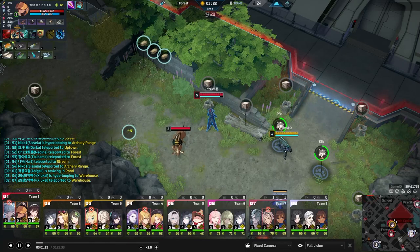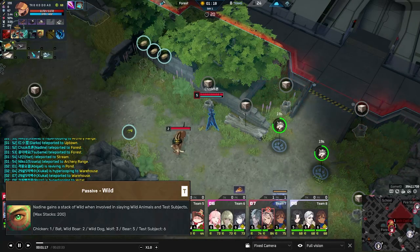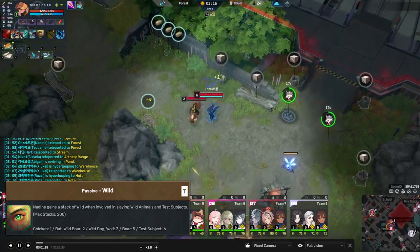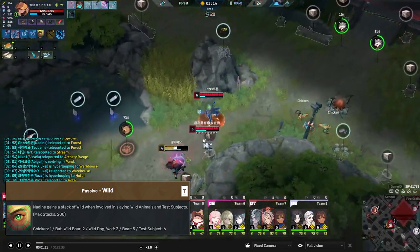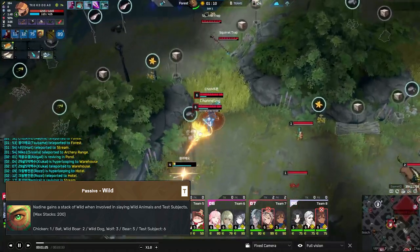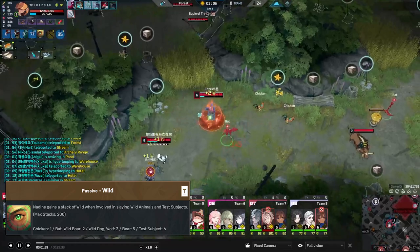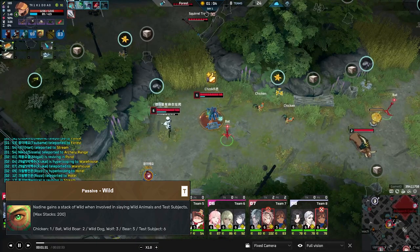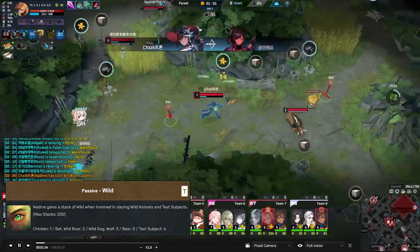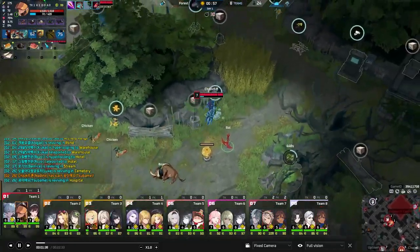For anyone not familiar with Nadine, we'll go over her kit real quick. First is her passive, Wild. Nadine gains a stack of Wild when she's involved in slaying an animal or a test subject, and this stacks up to 200. The main thing these stacks are used for is they make your abilities do more damage — that's the main reason you want to get to 200 as soon as possible.